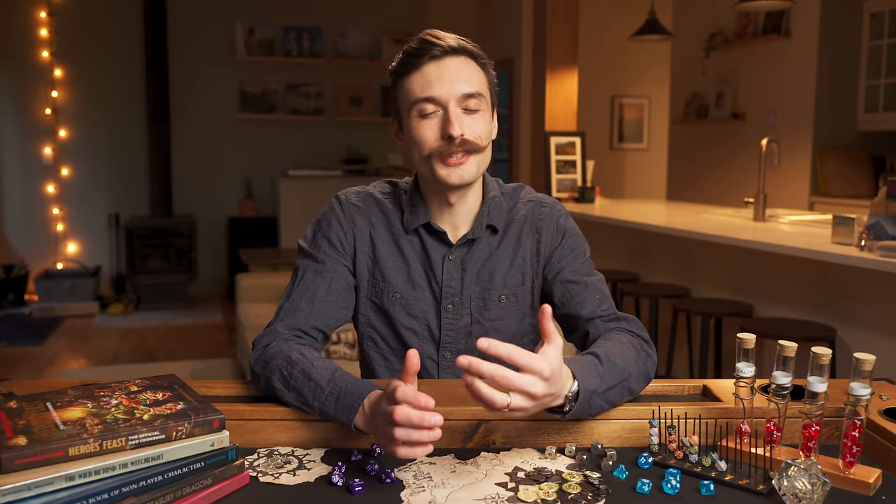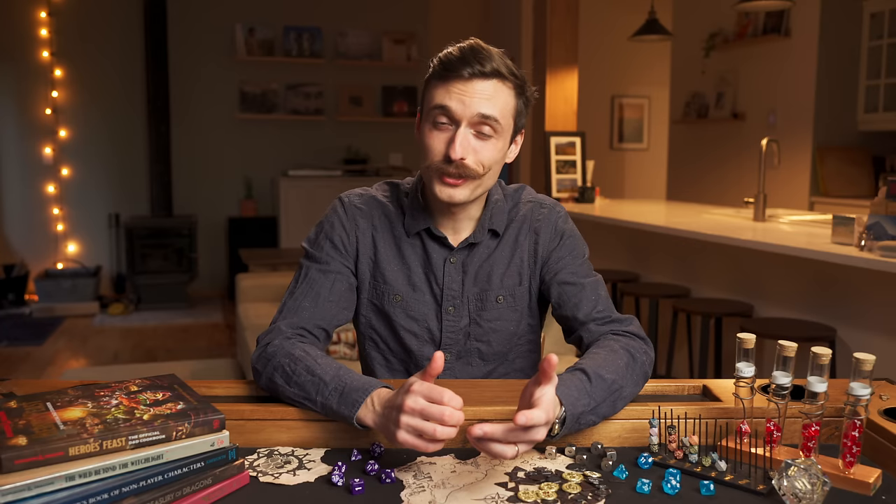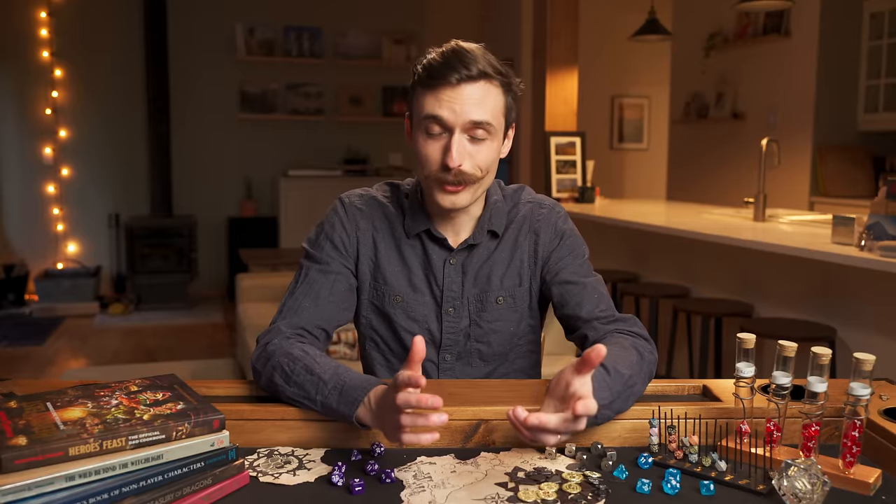There is something extremely satisfying about browsing through and placing the blocks. The art style makes them look like little physical pieces, which just makes me want to collect them all. It's a good thing there aren't any microtransactions. Talespire has a one-time purchase price of $25 and is available on Steam for both PC and Mac, with all content packs so far being free and a new one coming out every month.